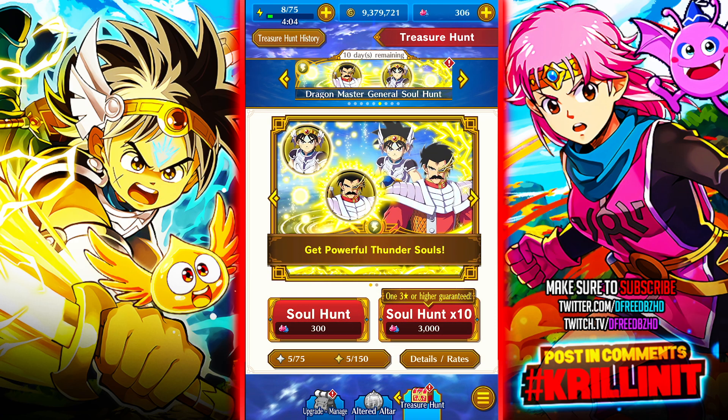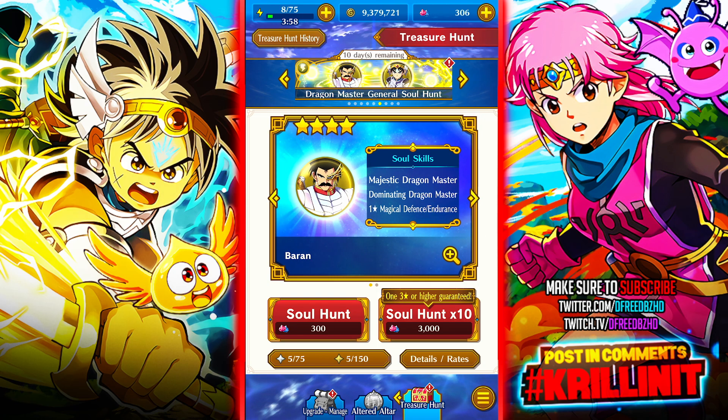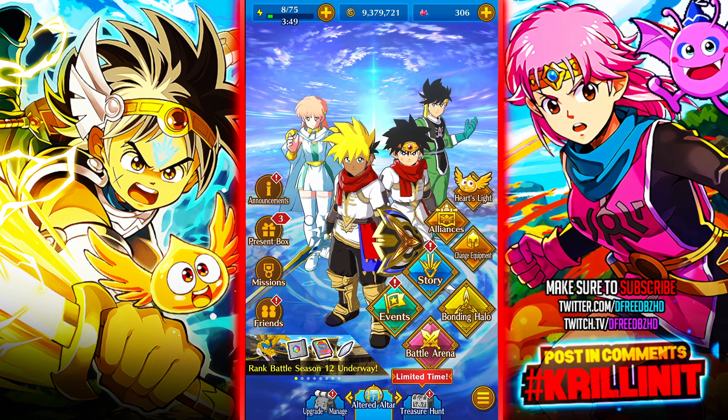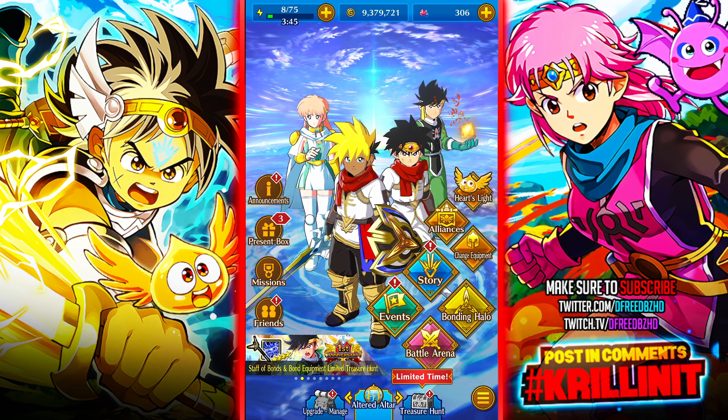Sometimes they host giveaways on Twitter. They recently did a campaign where they were giving out the Zap Slash and the sword for Dai. If you're logging in now and have been playing for a while, it should be in your presents box.